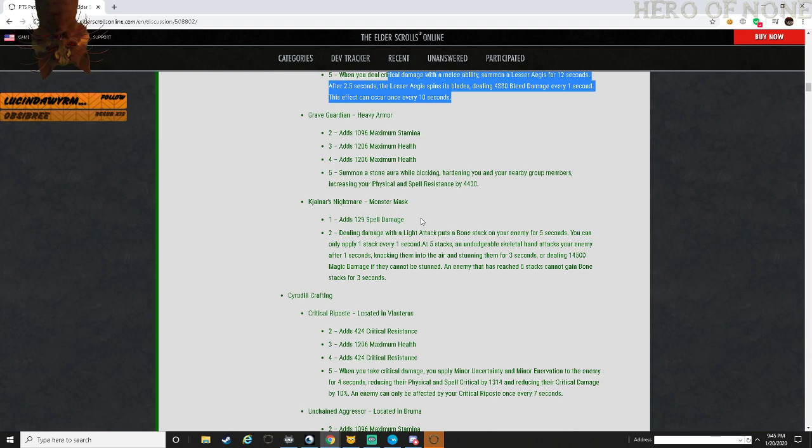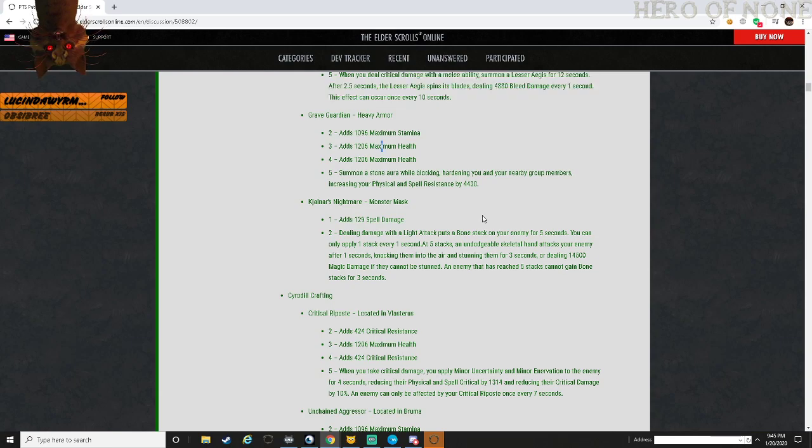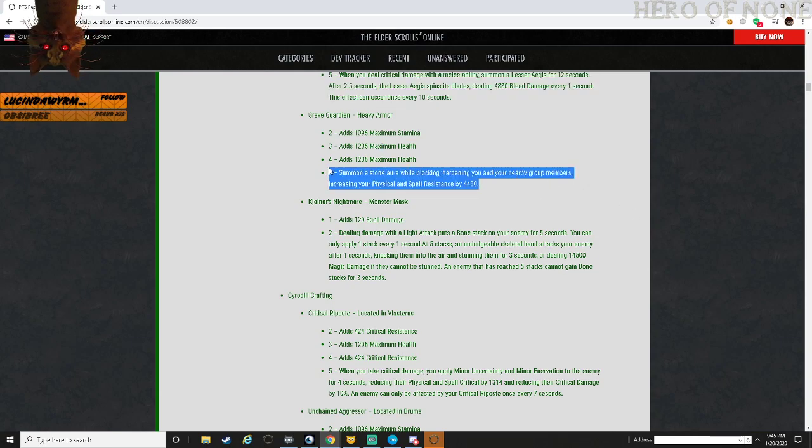For PvE, an off-tank could use this and improve their main tank's mitigation without doing anything else other than just holding block. It could also help benefit the group during hard fights - like the Zomajalak fight. Depending on the range, having an off-tank with this could really help. I could see this being used for both PvP and PvE but I really do think it's going to be nerfed by the end.